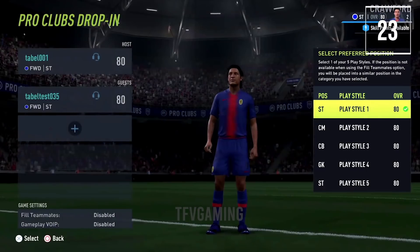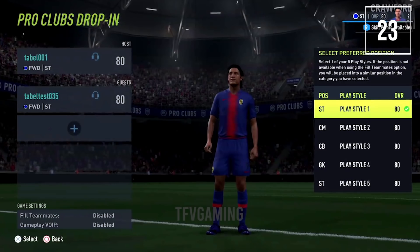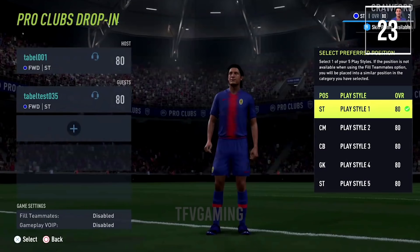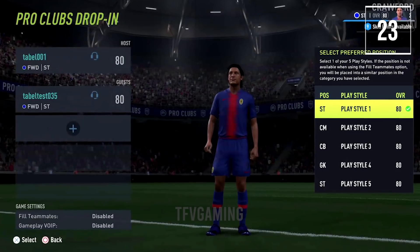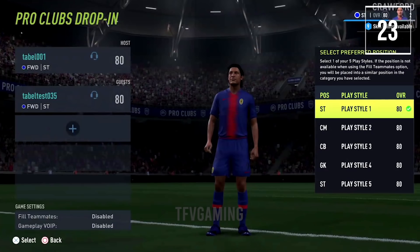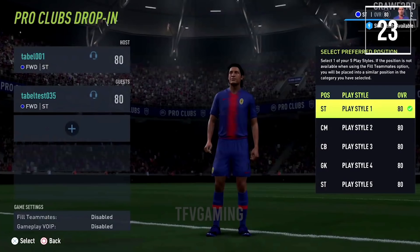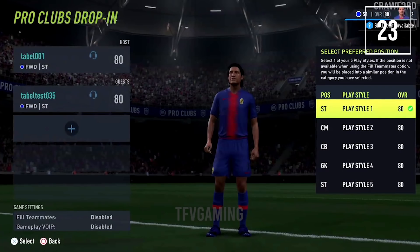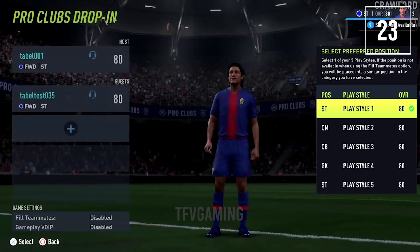Switching over to pro clubs: every pro club player knows they can't always find 10 teammates for a game. They've added a new drop-in system where you can search for a drop-in match with up to four teammates, add friends to it, and the drop-in match will take into account your preferred position instead of fighting over who gets the striker spot.